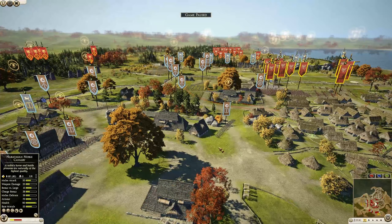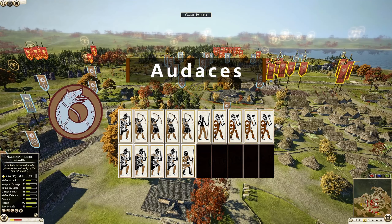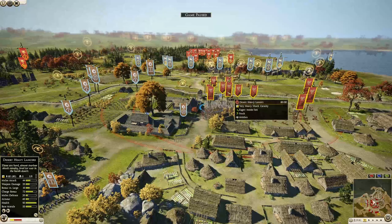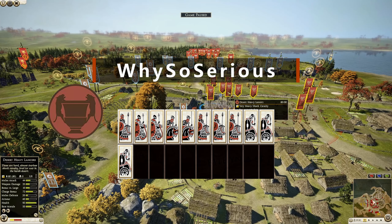We also have Getae being commanded by Audacious, and he has five units of noble swords — one being the general — four mercenary axe warriors, one spearman, one falxman, and four units of Dacian heavy bowmen. Then we have Nabatea being commanded by Why So Serious, and he has brought four units of Nabatian noble cavalry, one of those being his general.